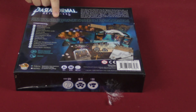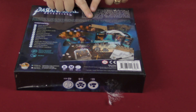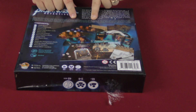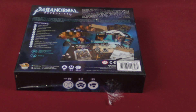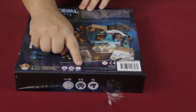Paranormal Detectives is a competitive deduction party game. One player takes the role of the ghost; all other players work as paranormal detectives who need to discover how the victim died using paranormal abilities. They communicate with the ghost, asking questions about the details of the crime. It's for ages 12 and up, two to six players.